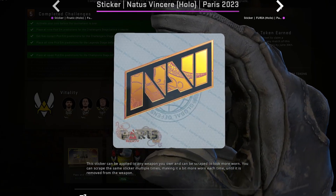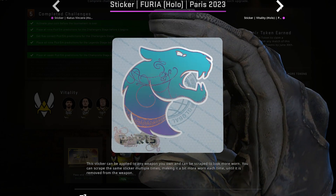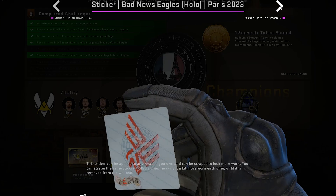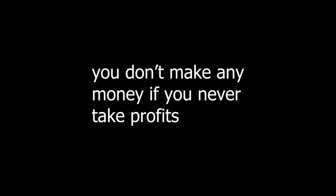So overall, just really focus on stickers that look good and are being applied a lot. Definitely diversify as well if you're putting a lot of money into it — it's never good to put all your money in one thing. And most importantly, take profits.